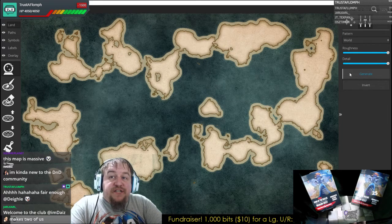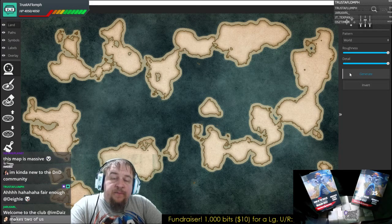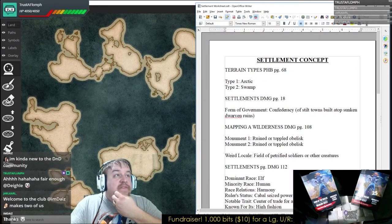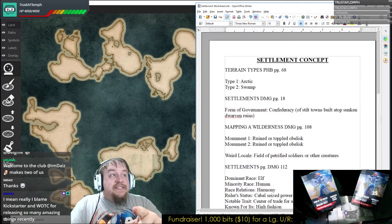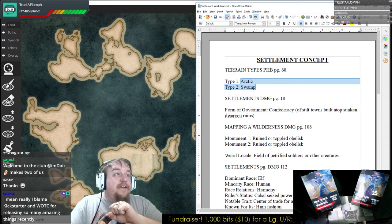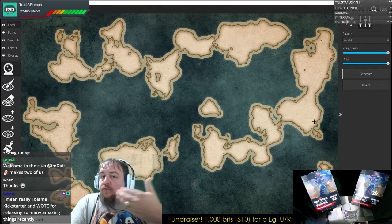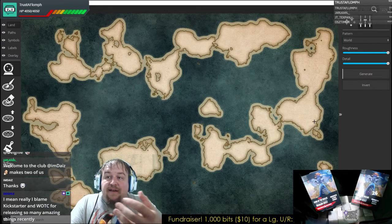For those of you just joining us, we are currently in a program called Wonder Draft, and we are going to be fleshing out the setting that we created in the prior segment of the channel. Using random elements from the Dungeon Master's Guide mostly — except Arctic and Swamp was from the PHB — and that's controlling a lot of our geography and geology here. We're going through this very easy-to-use tool to make this setting come to life and be fleshed out.